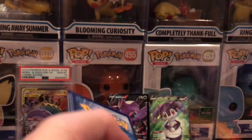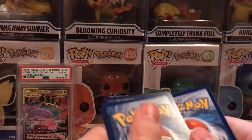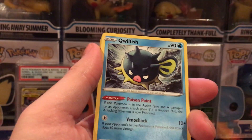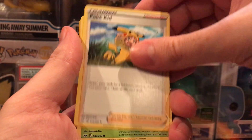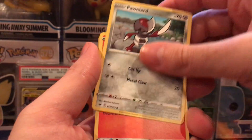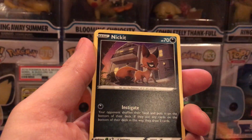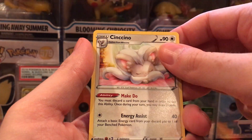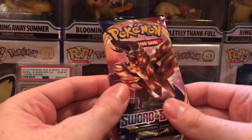Code card. We got a Leaf Energy, Dubwool, Quillfish, Pokekid, Maractus, Mudbray, Pawnard, Scorbunny, Nickit, Chinchew, and Cinccino Non-Holographic.